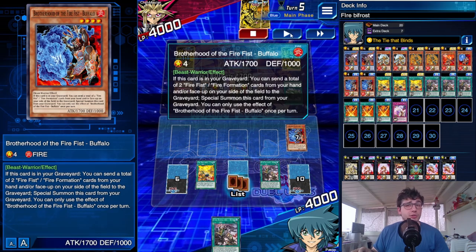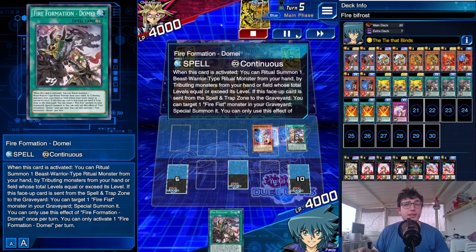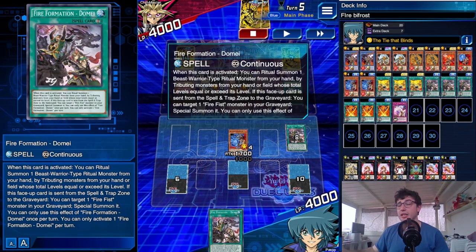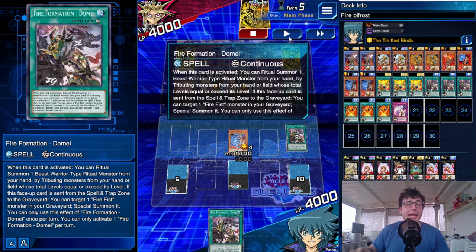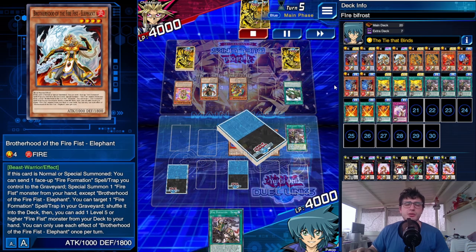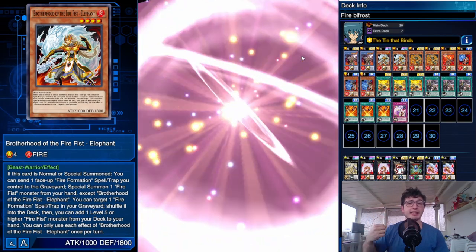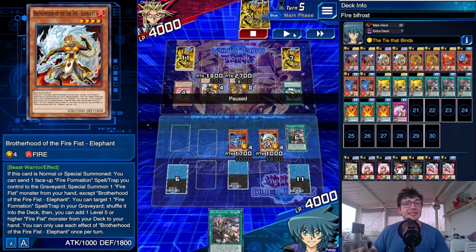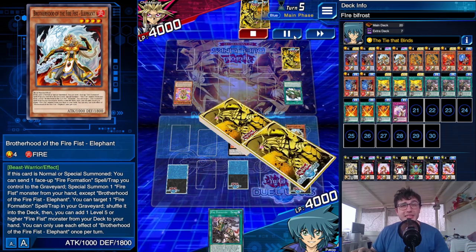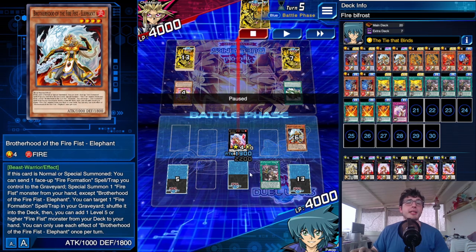Garunix comes in play and pops everything, Arvata's effect also triggers and summons Barong. Here comes the spice: Buffalo from the grave can send a couple of continuous spell cards from face up on the field or from hand to the grave to special summon itself. Domain, when sent to the grave, doesn't miss timing even if sent as a cost — so Domain triggers and special summons another Firefist monster. I choose Elon, then Elon's effect recycles spell cards, but I had no Helland left in deck.